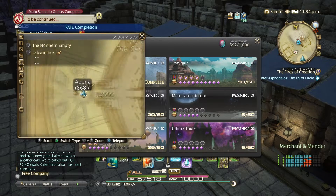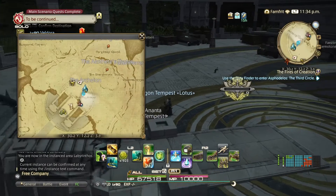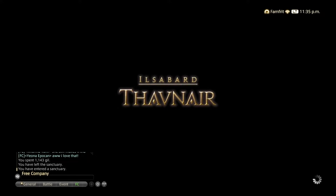Endwalker has maxed rank 3 right now, so it's limited in what you can get. But as you rank up, get your riding map. When you see yourself at cap, you can go buy materials that sell for a nice chunk of change on the market board.